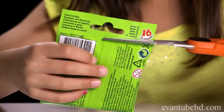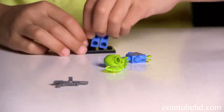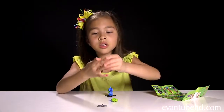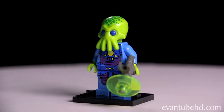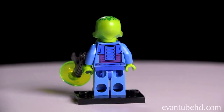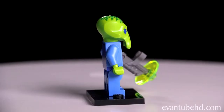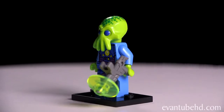On to pack number three. Now I'm hoping for the disco diva. It's the alien trooper. So here's the alien trooper. He comes with a big blaster and he has a blue space outfit. He's got some purple details and a lot of yellow circles on him. His head and hands are green. It looks sort of like he's an octopus. He's got big blue eyes with green spots on his head.